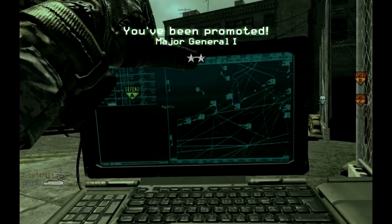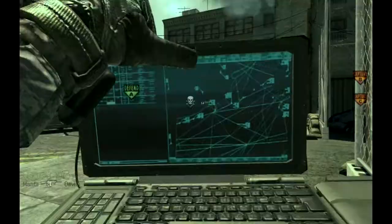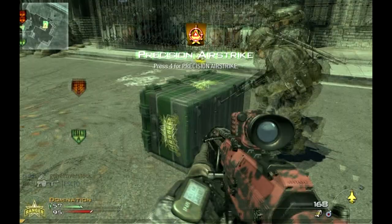I got a few emergency airdrops and I got the care package — and a very bad predator missile. I end up hitting the roof up there. The emergency airdrop is really fun, but I'm always worried that the enemy's gonna come and take my crates before I get to take them.